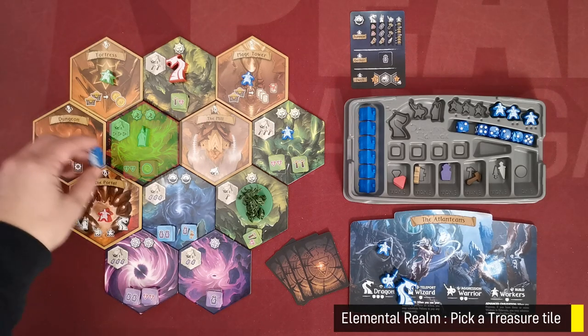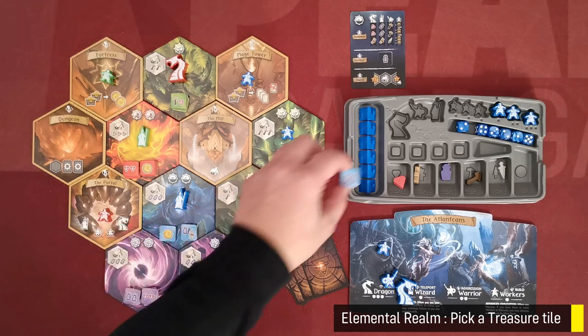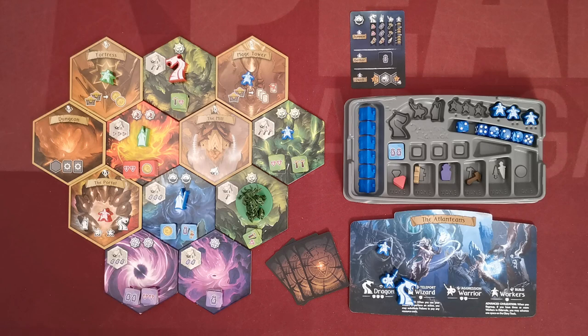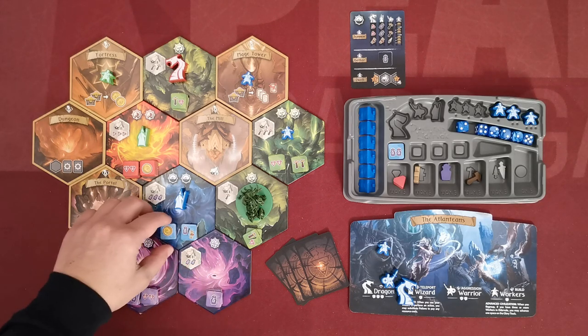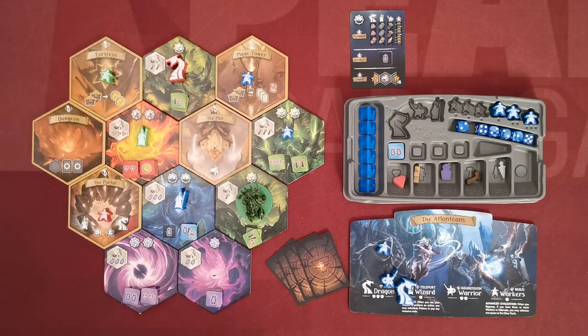If the player places a unit on an elemental realm, he picks the top treasure tile from the stack and places it in one of his four spaces on his tray. If the realm has two stacks, the player decides which tile to take. And if a stack is depleted, the player's option is depicted on the tile. This leaves us with the five ruined realms.